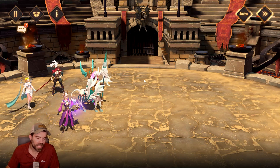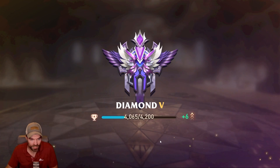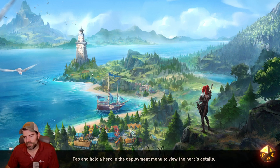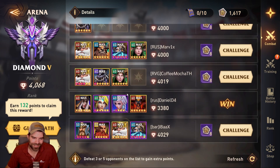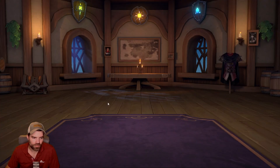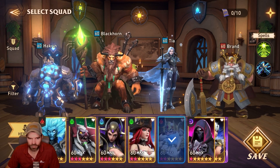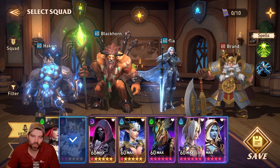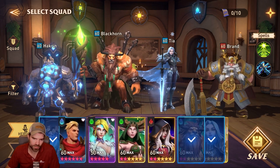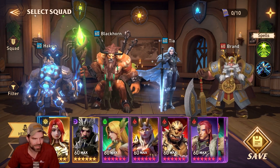Yeah, I'm sure you guys know what a lot of people are using for defense — all these dwarf teams. So let's show you my defense and show you what I run. I have Tia in here randomly. I usually use either Tia in this slot, or I use Dark Nick. Dark Nick's pretty cool — a lot of people don't have Dark Nick, but I was kind of messing around.